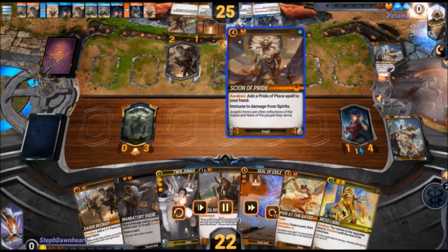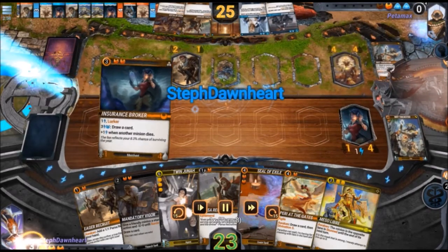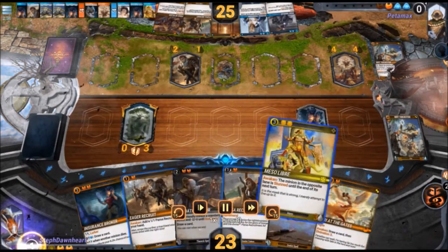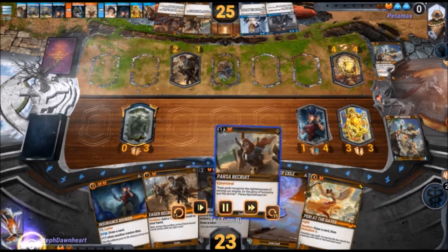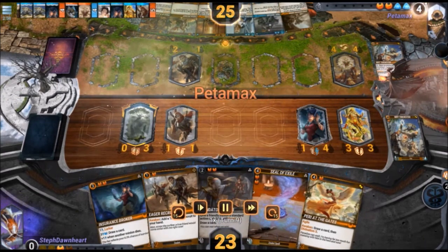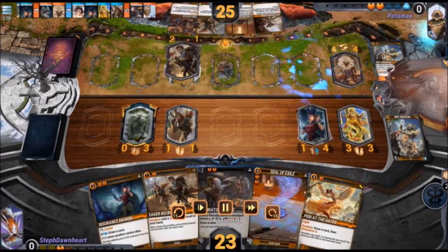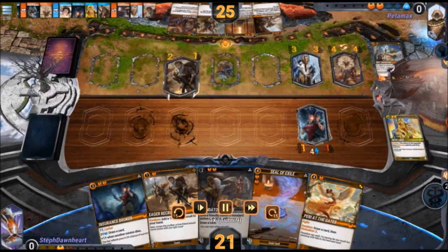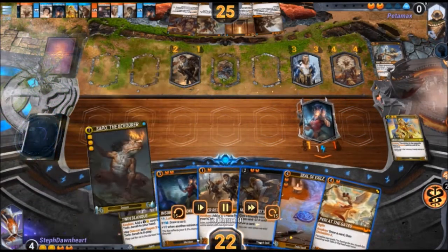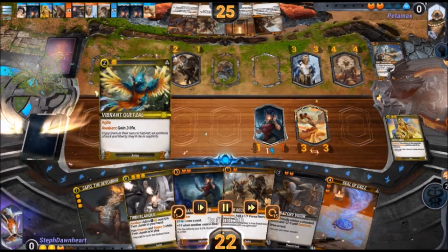He burns his one-drop and plays the Scion. I have to protect my broker, so I stun the Scion, and then I block the 2-1 with my token so I can get the trade after. Then my opponent has a really big tempo play — the Magnus. Magnus got a stat debuff recently; it's no longer as threatening of a body, but the awakened effect is still really strong.